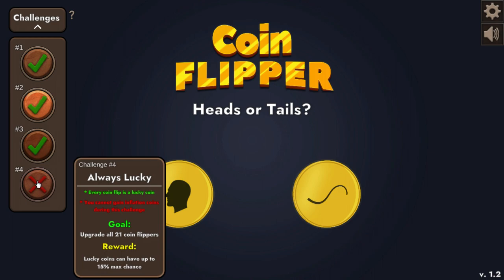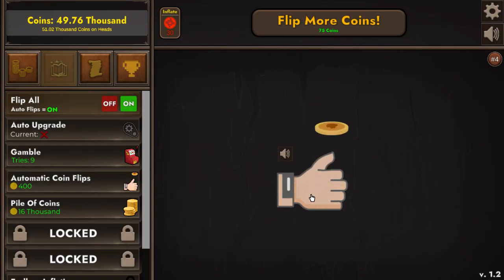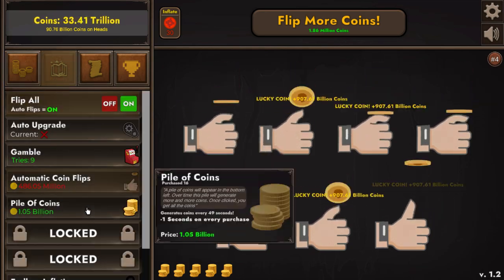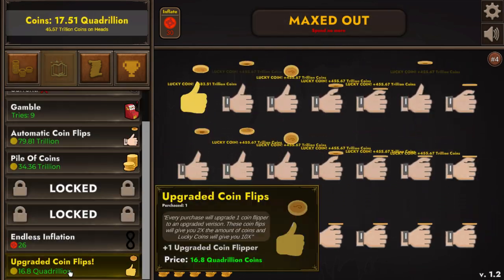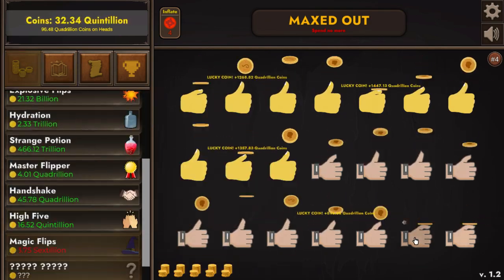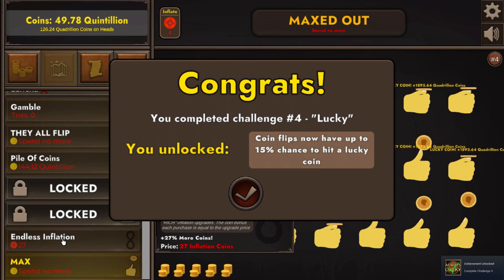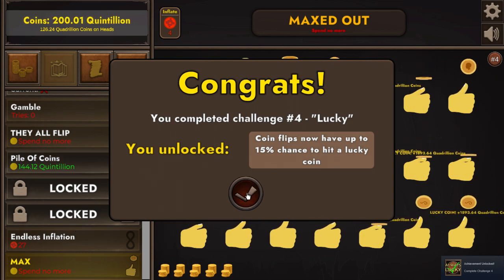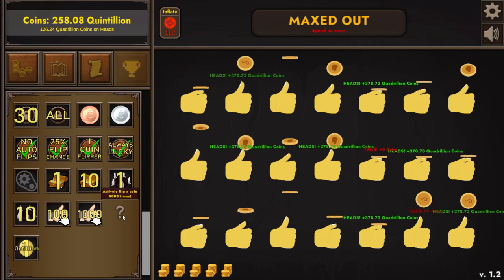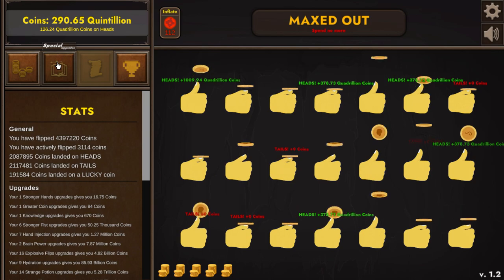Let's go to challenge four — Always Lucky: every flip is a lucky coin, upgrade all 21 coin flippers. Another one that might take some time but nothing is difficult. It actually only took four minutes. I'm building the video as I do the voiceover, and I realized I'm missing one achievement: 5000 manual flips. I'll show you how I do that — it's very easy with Flip All. The challenge is done very fast and the piles are very strong. I got the coin flips challenge achievement — coin flips now have a 15% chance to hit a lucky coin.